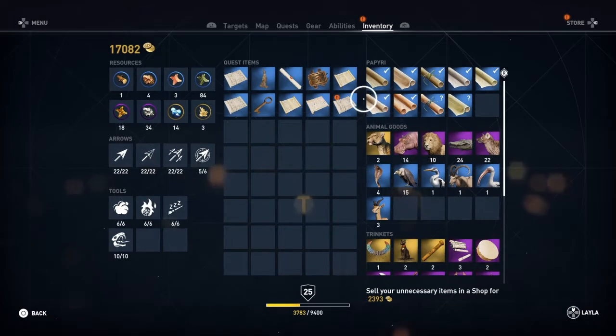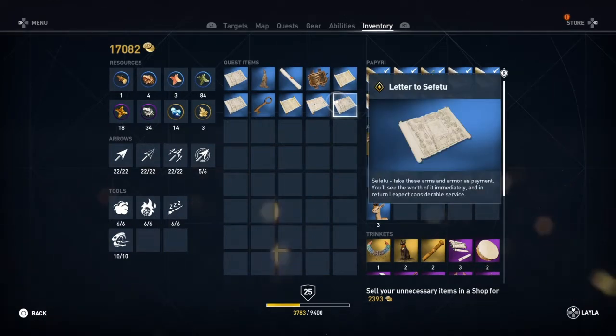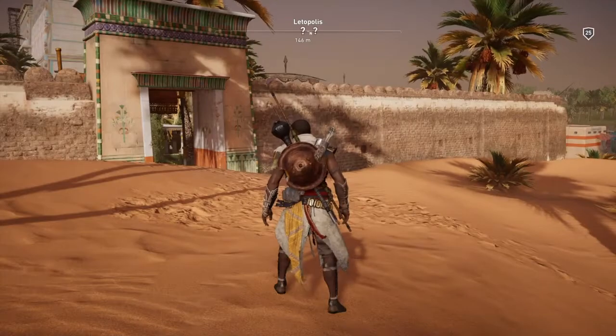And the inventory — oh we didn't clear it — it's a letter to Sefetu, which we got when we got our gear back.